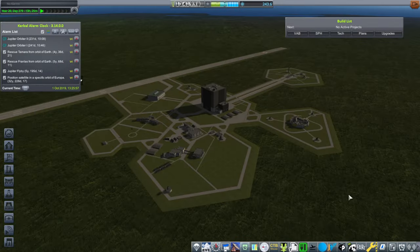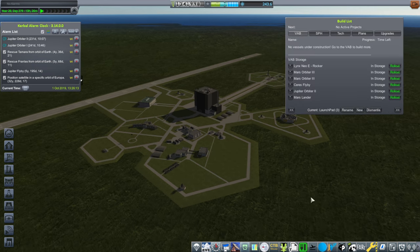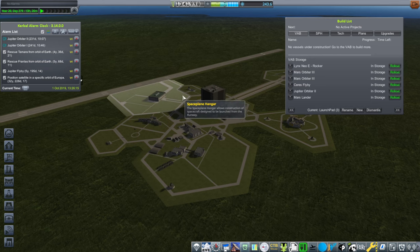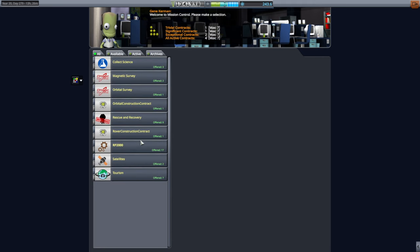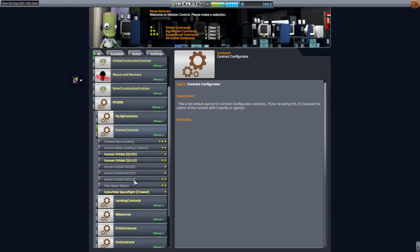Hello everyone, this is RaySpace, and welcome back to my RP2000 career in Kerbal Space Program 1.12. We've got two Jupiter orbiters on the way to Jupiter. We've got two rescues to take care of around Earth. We do have to build a fairly large rocket to retrieve them because they're equatorial and my launch site is not, so we're going to have to do a big correction to get to them.